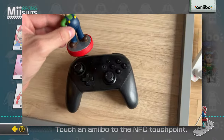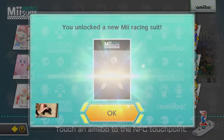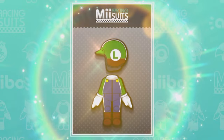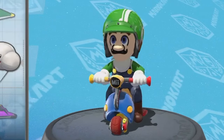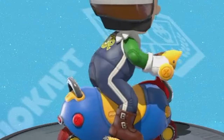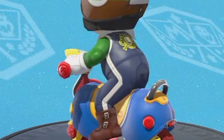This is the first time using an Amiibo for Mii. New Mii racing suit unlocked — Luigi's driving suit. Let's go see how it looks on our Mii. He's got a kind of white scarf on, it looks pretty cool. He's really gyrating on that scooter there — it's a bit inappropriate. I'm excited, this is the first time using a Mii racing suit.